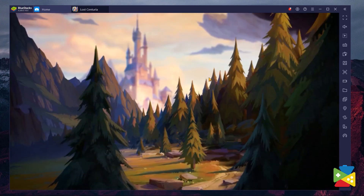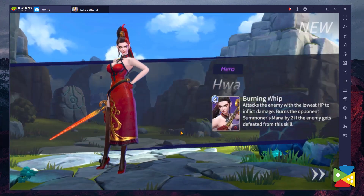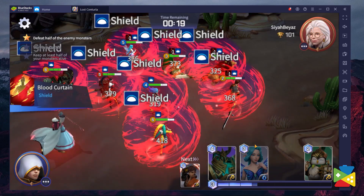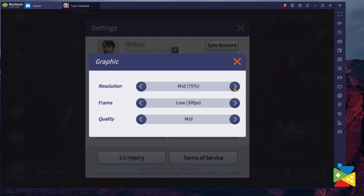BlueStacks takes a lot of pride when it comes to graphics and performance in RPG games, and Summoner's War: Lost Centuria is no exception. Players can enjoy this game at the best visual settings without experiencing any lags or crashes, giving you a lag-free 60fps smooth gameplay experience. Make sure to go into the settings and put everything to the max.